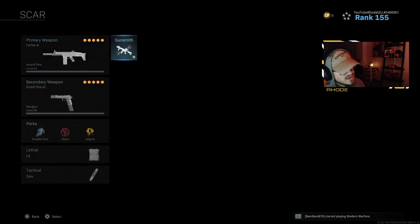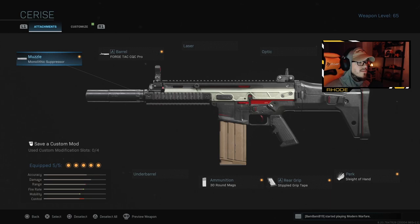Last one: everybody's asking 'why the SCAR?' - ADS speed is terrible. Yes, it was bad, but they reduced the ADS time so you can ADS quicker now. I'm running tracer rounds, the FORGE TAC Close Quarter Combat Pro Barrel for faster ADS, 30-round mags, stipple grip tape for better ADS, Sleight of Hand, and Monolithic Suppressor. If you want, instead of monolithic you can put on something else to increase ADS speed. This weapon is very powerful - it was always a good Warzone weapon, but now that the ADS is quicker and the mobility is up, it's going to be even better.